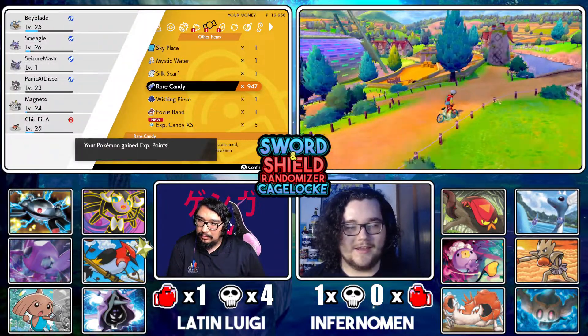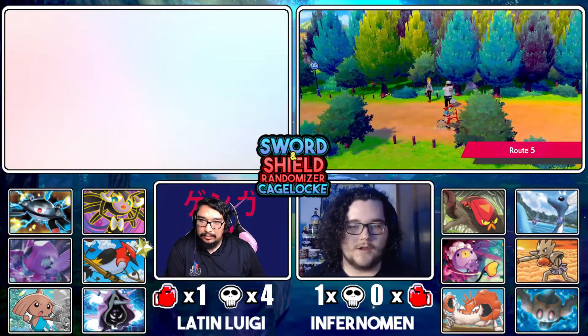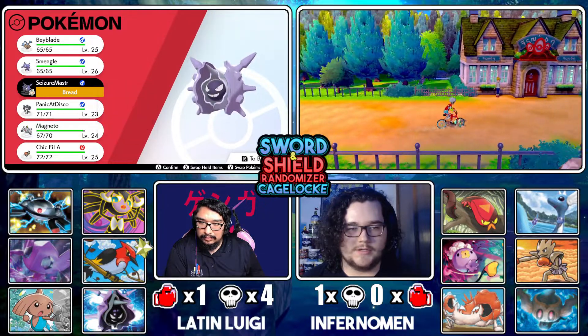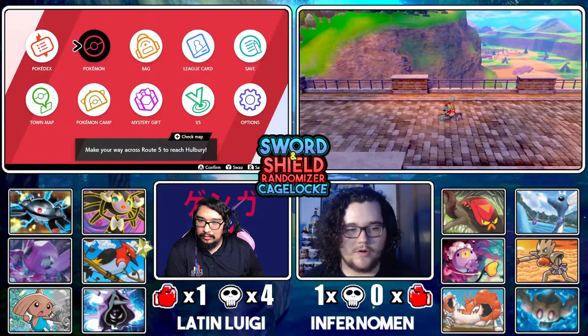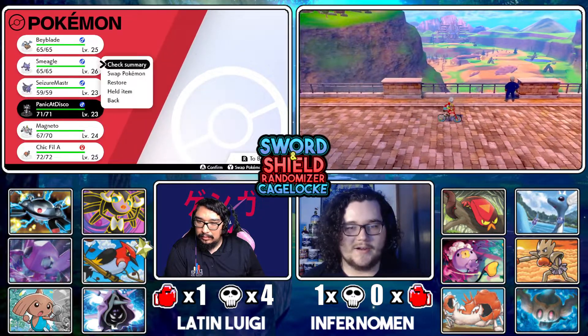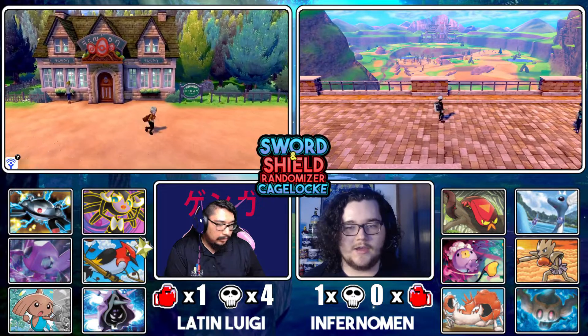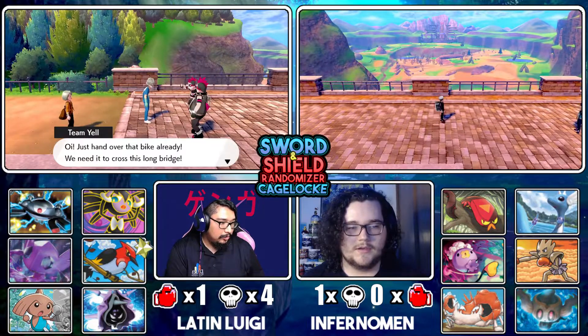Those Tornadoes make me want to just punch myself in the face, but I'm all right. I got a Jangmo-o — maybe I can get the Whimsicott encounter to see it flying by. Butterfly in the sky. Oh no, we battle Hop here, don't we?